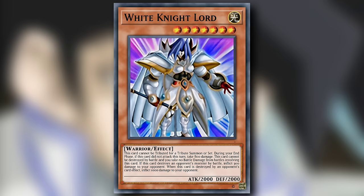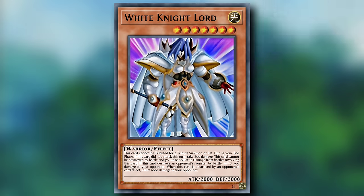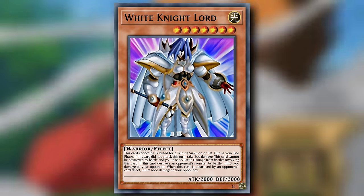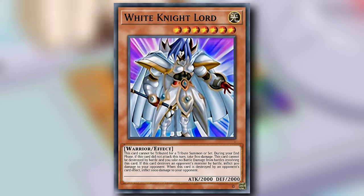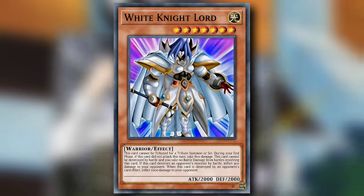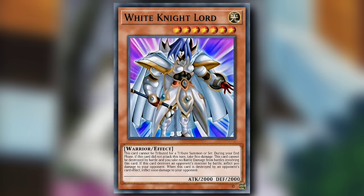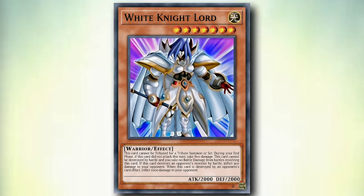White Knight Lord is a level 7 Light Warrior effect monster with 2000 attack and defense — already off to a terrible start. This card cannot be tributed for a tribute summon or set. During your end phase, if this card did not attack this turn, take 800 damage. This card cannot be destroyed by battle and you take no battle damage from battles involving this card. If this card destroys an opponent's monster by battle, inflict 300 damage to your opponent. When this card is destroyed by an opponent's card effect, inflict 1000 damage to your opponent. What a waste of two tributes.